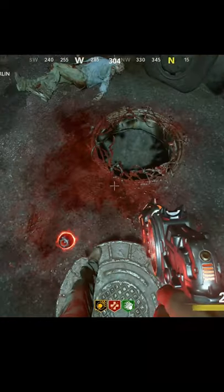New easter egg found on Malwarder Toten. Come over to this sewer hole located on East Berlin Street. Basically, you just throw stuns and grenades down this hole.